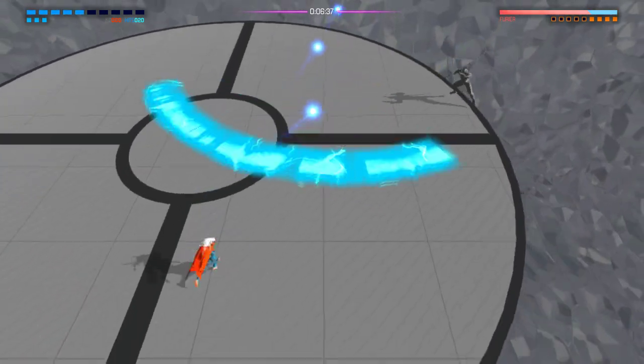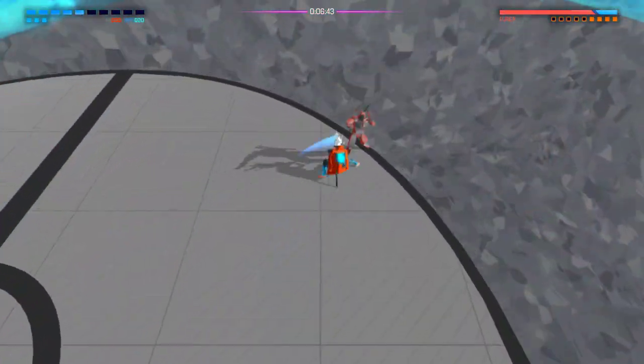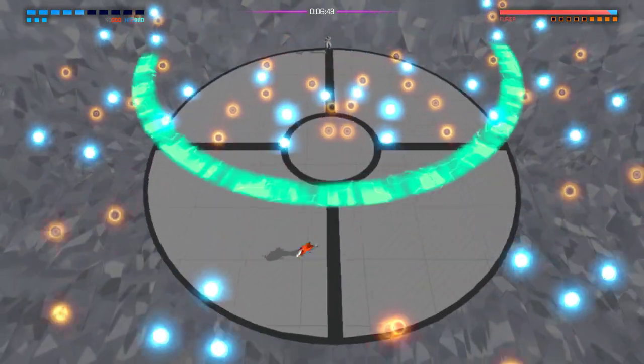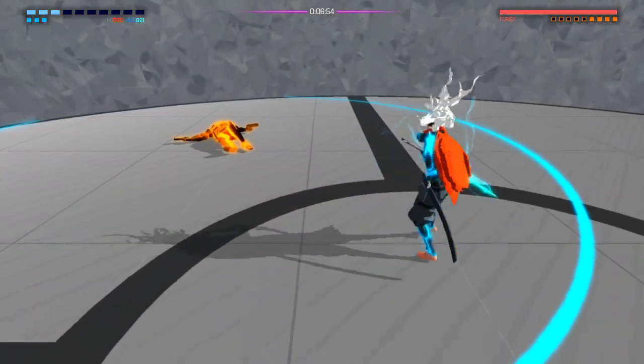Apparently charge shots are not a smart idea against this boss. Normal shots he doesn't seem to reflect those ever, except in the phase where he has the shield. Like in the fifth phase he's kind of like the boss that had the shield.